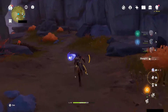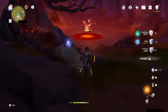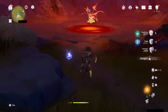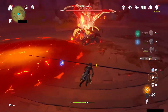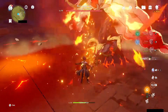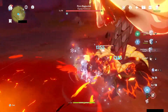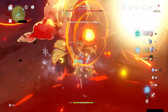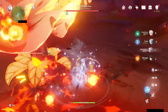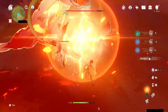Hey guys, this is Jim Titan, and this is the best talent priority for Yunjin. First of all, the Q is the most important in her kit for the maximum amount of damage that you give her. You don't need to upgrade the E or the auto.